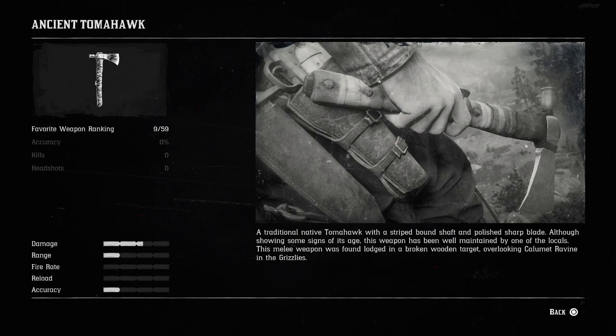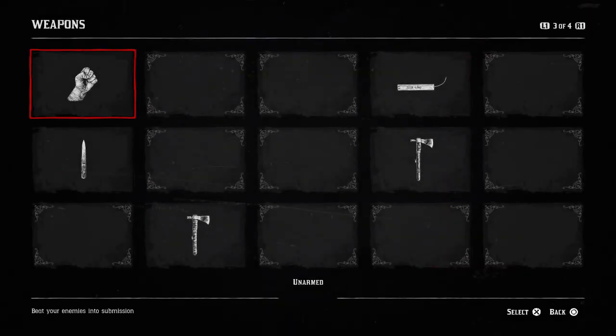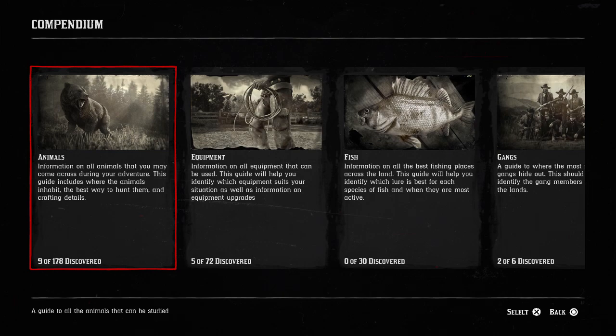And that's the Ancient Tomahawk. So you can have a quick read of that if you want to. It's got decent damage, low range, low accuracy. But with that being said, let me show you exactly where this is, because this is what's super important to you guys.